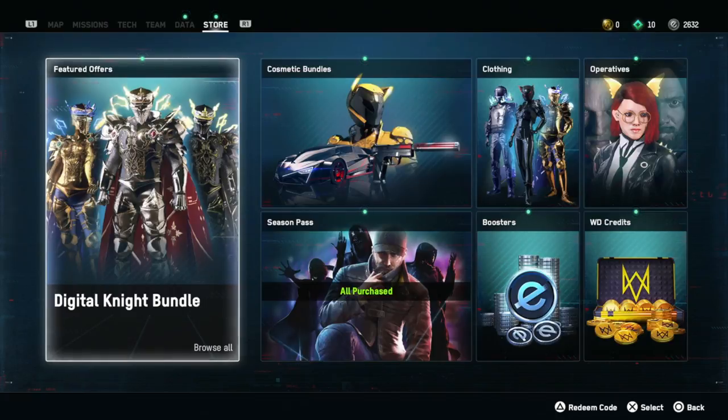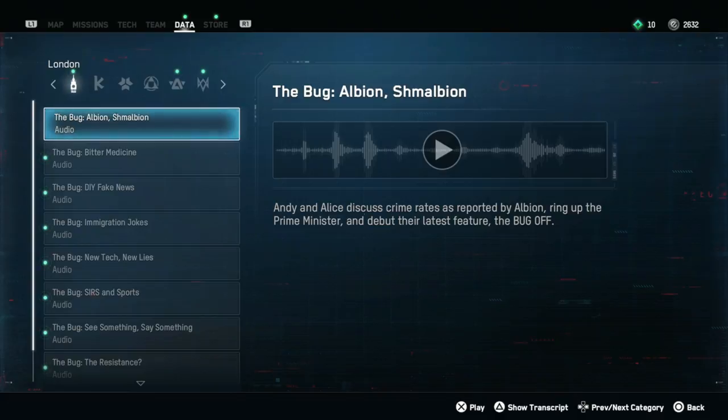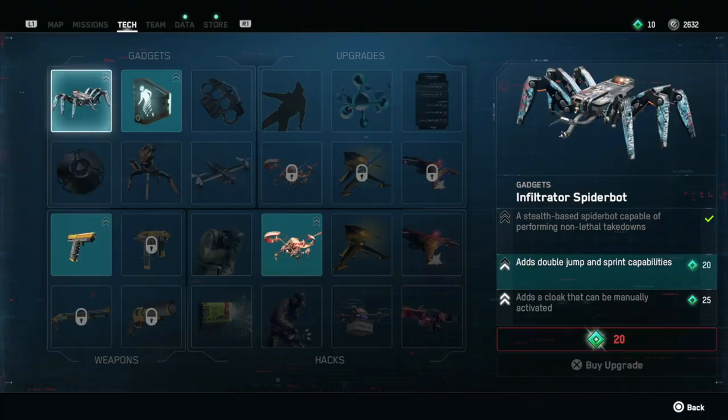Hi there, Release Fire here. I'm going to talk you through how to get guns in Watch Dogs Legion. Essentially there are two types of guns you can get: there are the standard issue ones, which you can see in the gadgets and weapons section, and there are other guns that you can find in the wild in London. I'm going to talk you through both of them.